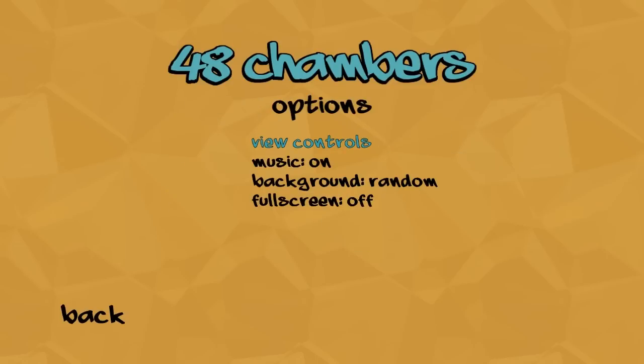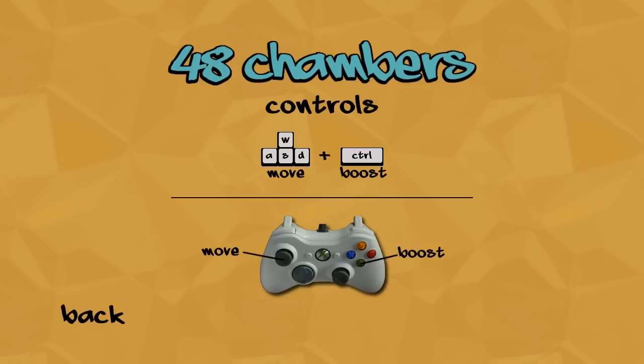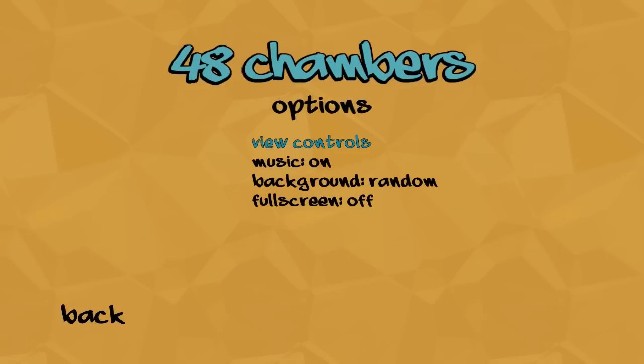First we're going to take a quick look in the options menu. See how simple the controls are? Move on the analog stick, boost with the A button. That's it — no complicated stuff, very simple. There's some excellent music to listen to in the background, and for the background art we can set it or have it be random. I like the random thing because every time you die it changes to something fresher and different.